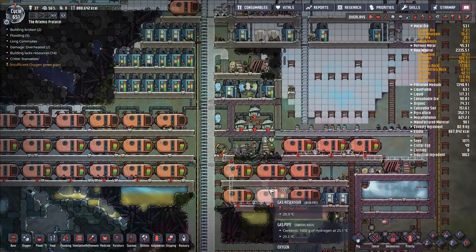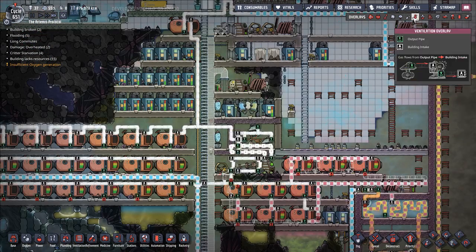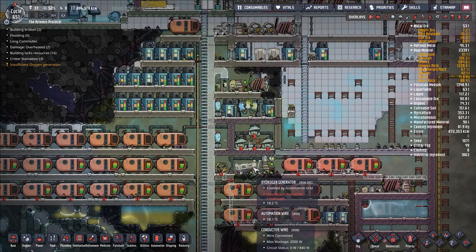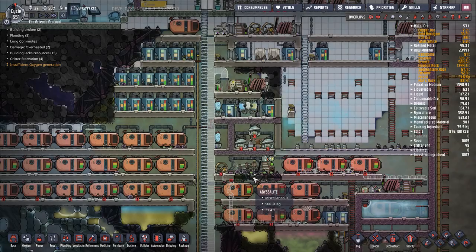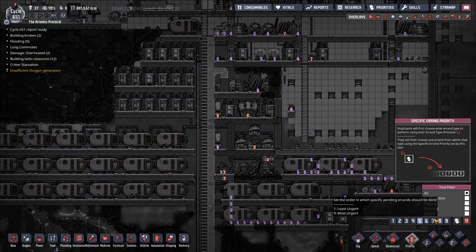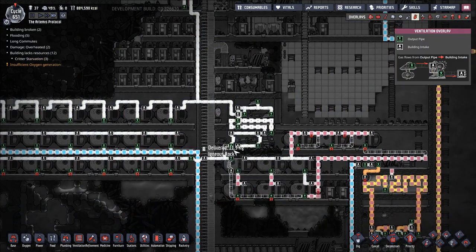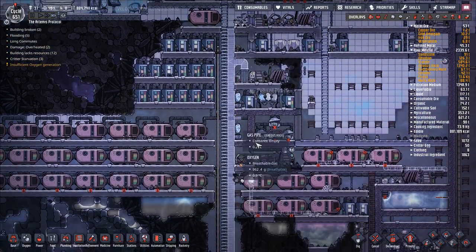So we're going to get this built, and then water will start flowing in here. How soon until we can start this thing up? If we set priority 7 on this... there's some lag here. Did we get everything? Are we good to go? Once this gets built, we can turn this system back on and be fine - that'll start resupplying our oxygen up to here and all sorts of good stuff.